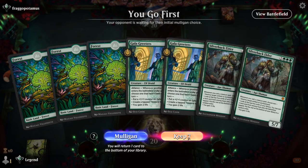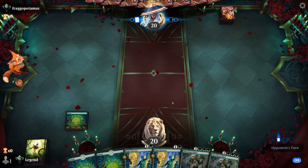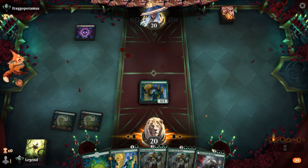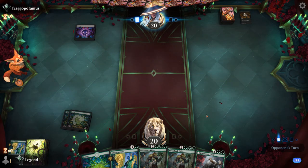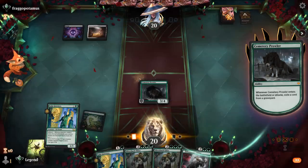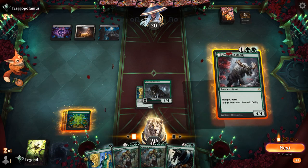Game six: we're on the play with a promising hand — double Gala Greeters, can make Treasure to ramp towards Silverback. Augur of Autumn and Defiler are all good draws. There might be a Cut Down coming, and we're hoping for Cemetery Prowler too. The opponent is on Black-White — speak of the devil, there's a Prowler. We exile our own Greeters, and with a land we can play Silverback next turn, though Defiler will have to wait. We pass and attack.